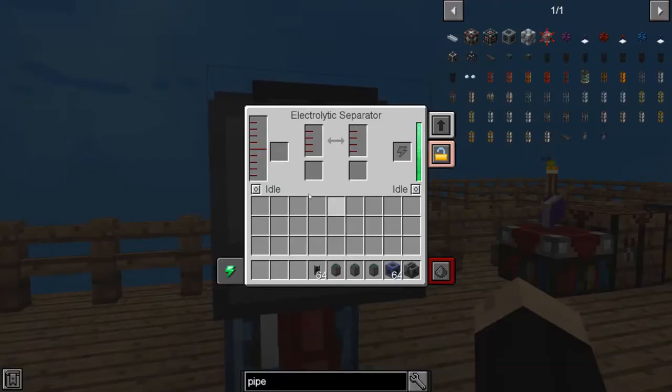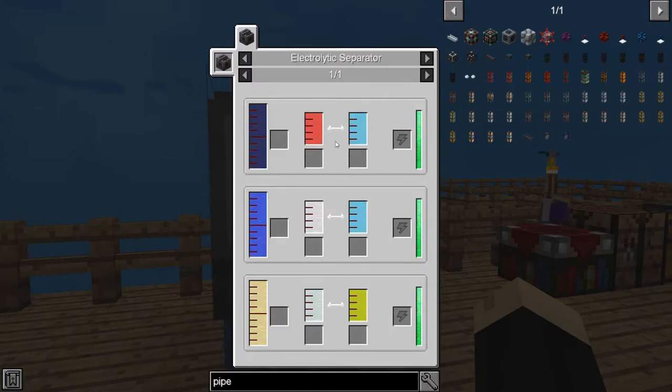When you click on the component itself, you'll see that there are several different slots. To figure out exactly what you're making, you can click the arrow in the middle and it will show you different combinations. Today I'm going to be showing how to make hydrogen specifically. Our primary tank needs water in it, and that is going to make hydrogen and oxygen. If we were to put heavy water in, we'd get deuterium and oxygen. And if we put brine in, we will get sodium and chlorine. These different gases can be used to make different things using other machines, but today we're going to be primarily showing how to make the hydrogen.